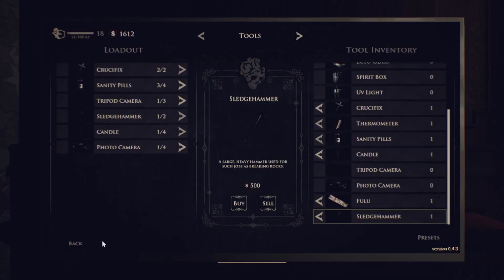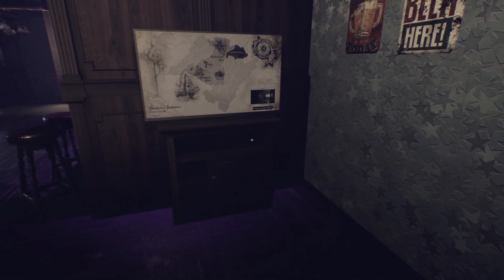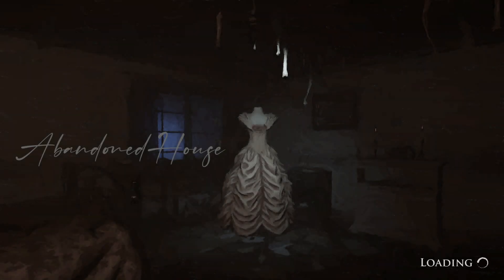They also reworked the upstairs, and they did a bunch of fingerprint fixes on some of the other maps. So let's jump straight into it. I've got easy difficulty, and we want to go see the rework of the upstairs floor as well as some optional objectives for Cyclone Street.